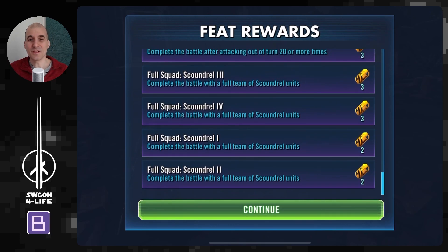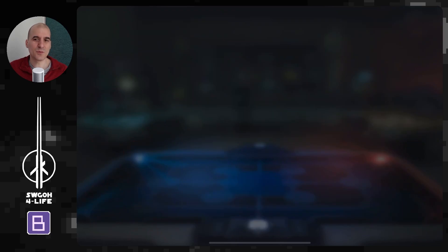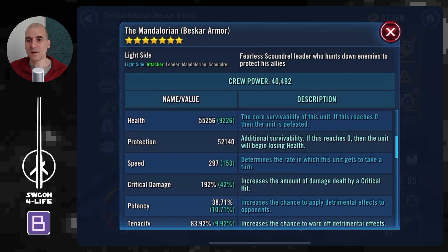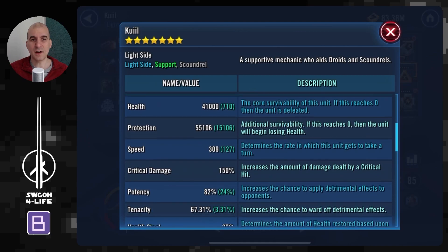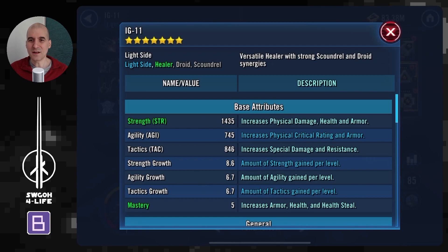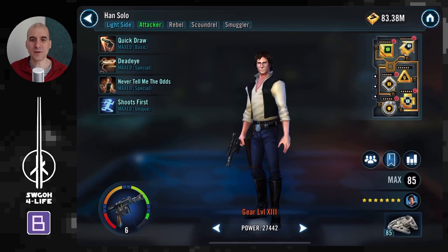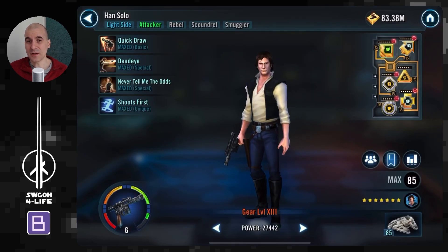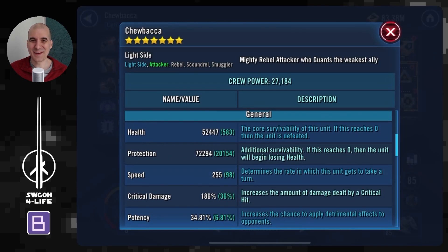There's another way to do this with non-bounty hunter scoundrels. I'm going here with Beskar Mandalorian lead, giving him a lot of speed so he can go before the other guys and get Whistling Birds going. My scoundrels aren't that great — I'm in the process of getting them relic'd up and better modded. For that reason, I'm bringing in Han and Chewie. Han will shoot first, which means he'll get Death Mark applied on him.